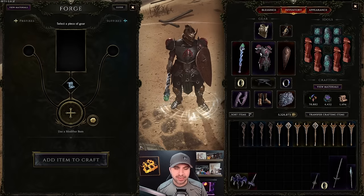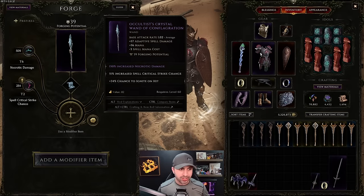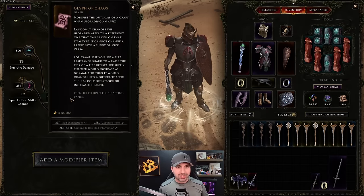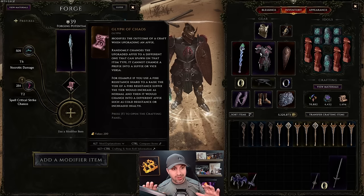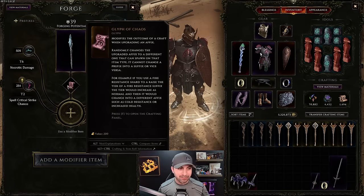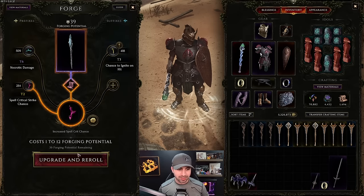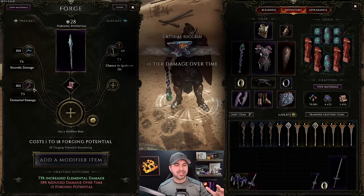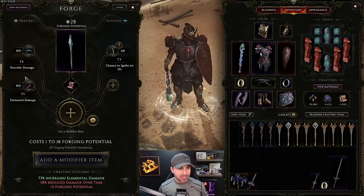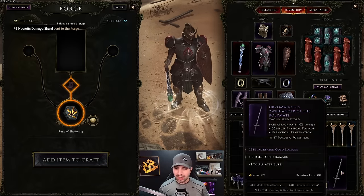Now that you know how to make a legendary item, let's switch gears and talk about sealing affixes. Shift right-click to move your item into the forge. Previously I showed you how to use chaos shards to roll the dice and hope for the affix you want — I use chaos all the time. But there's a better way if you have the right glyphs. For example, I don't want spell critical strike on this wand, I want spell damage, but using chaos can brick the item entirely.